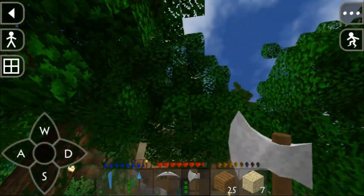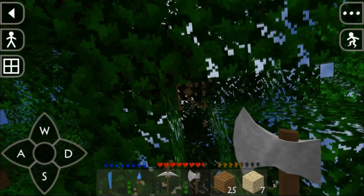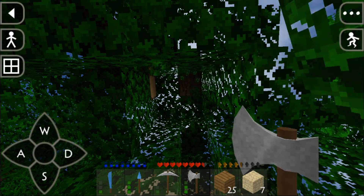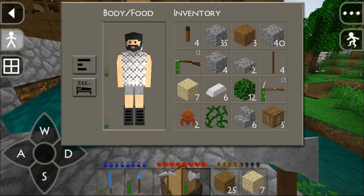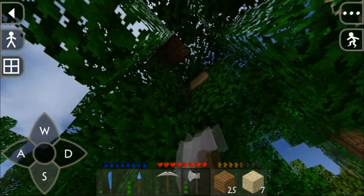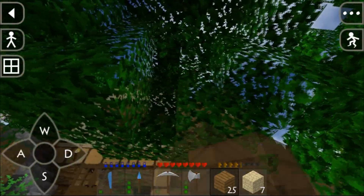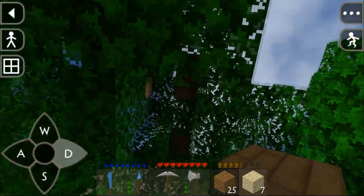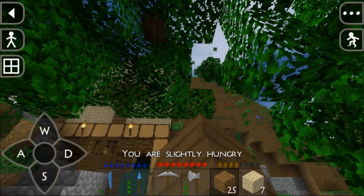We're gonna have to take down at least this portion of the tree so we can actually see it from a distance. I'm going to get rid of these wood logs - that should cause the leaves to stop spawning. I can't reach that one though. I'll just get rid of the leaves for now, this should help out. I'll probably fix it off camera for the next episode because this is a big tree and it's going to take a lot of time.